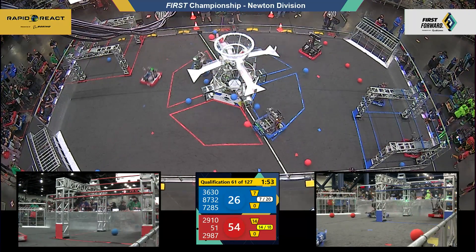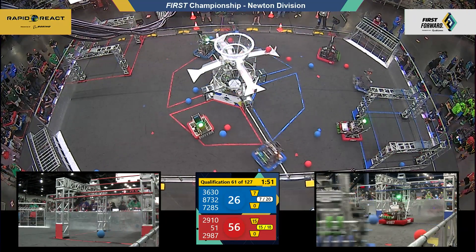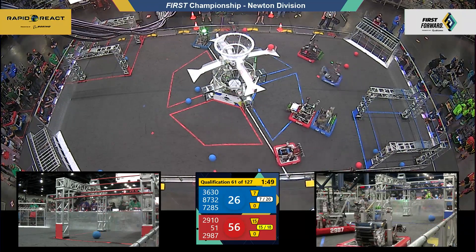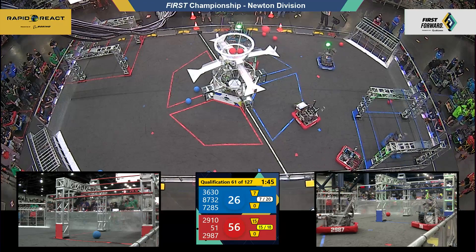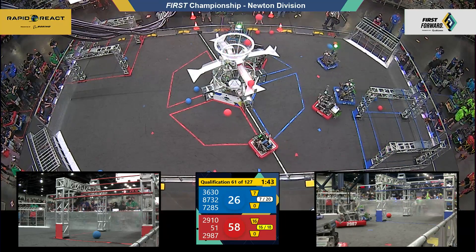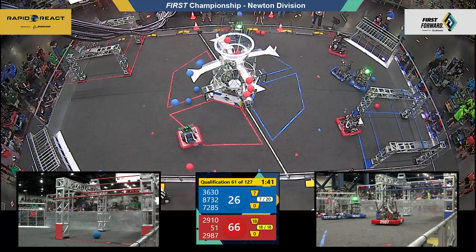29-10 nearly upended by 72-85, the Sneaky Snakes. Snakes are playing tough. For the Red Alliance, it's team number 51 nosing into position with two pieces of cargo in their possession, able to score with one of those pieces, adding two additional points to the Red Alliance total.